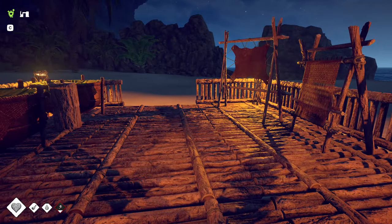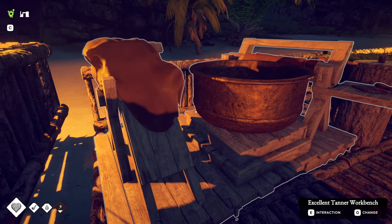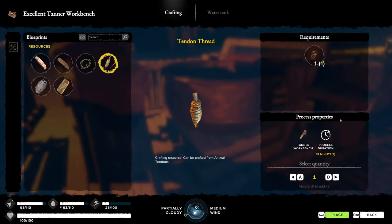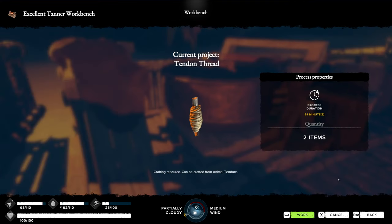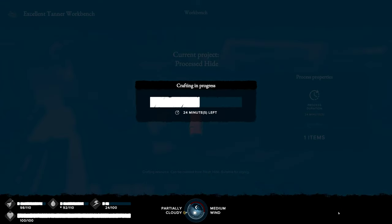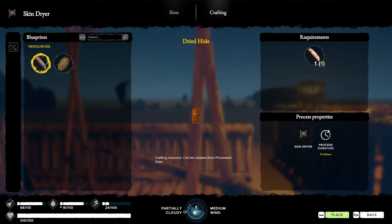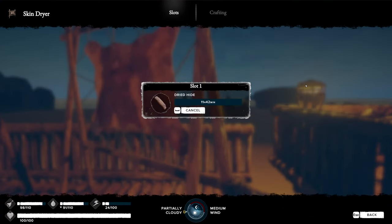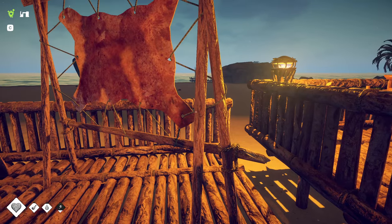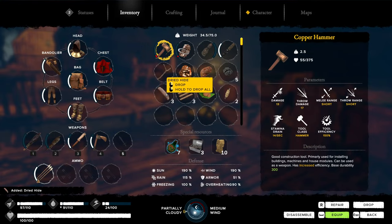First, let's get our leather going at the tanner workbench. We'll make our tendon thread out of some animal tendon — there are the two tendon threads we need. Next, we process some fresh hides. We need to take this processed hide and dry it out before we can use it — it will be drying for 12 hours. I've already dried another one, so we'll pick that up, giving us three dried hides.